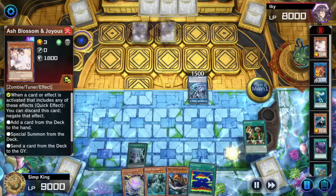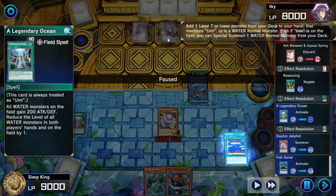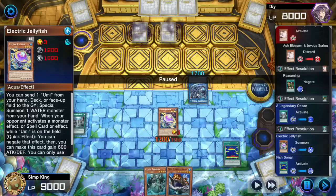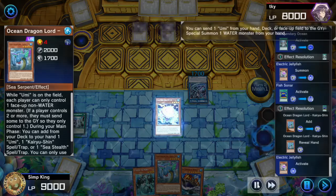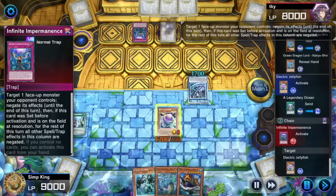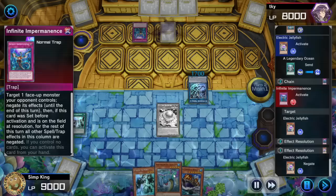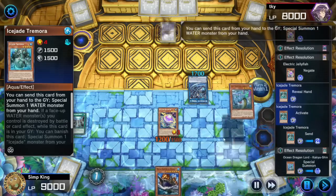We've got quite a powerful extension in hand. Let's activate Legendary Ocean and summon the Jellyfish. We know opponent has a monster negate, so now we have negate live with Jellyfish — if opponent tries to negate Jellyfish, we got the negate to negate the negate. Let's get Kairoshin on here, activate to summon, but opponent has an Imperm. Imperm is not ideal — traps are the bane of this deck's existence.